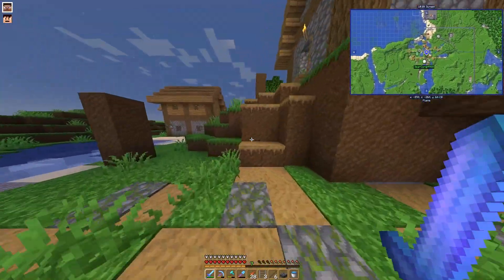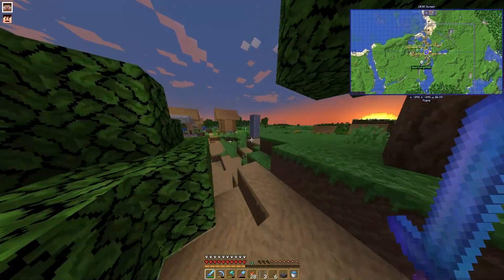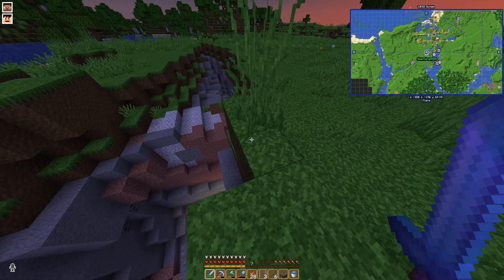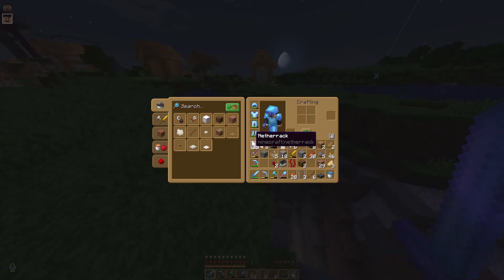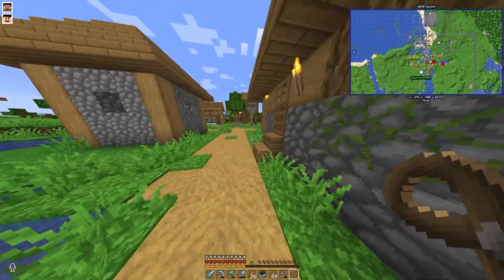There's a villager in this cavern over here. We will have to breed the villagers since we need three. I forgot to bring anything, let's go back. I have all the things that I need now.